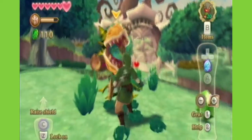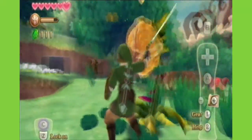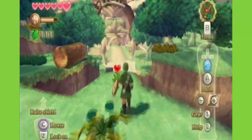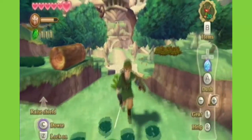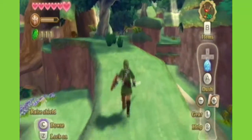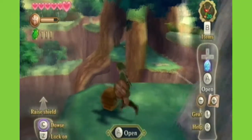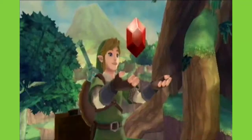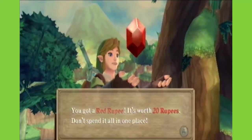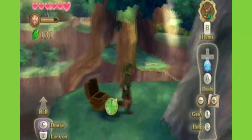Oh yeah, and these enemies... Ha ha! Awesome! Now those plants take more than one hit to kill, so those are not your simple plants. There's a treasure chest up here, and thanks to that extra wallet I might be able to fit whatever is in this chest. You got a red rupee — it's worth 20 rupees! Don't spend it all in one place. Very good, nice start!